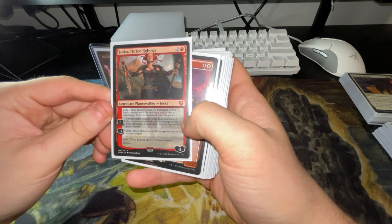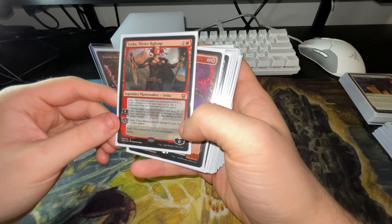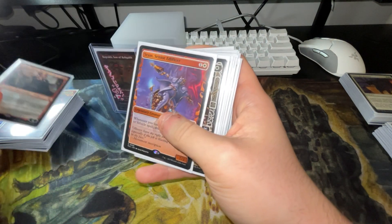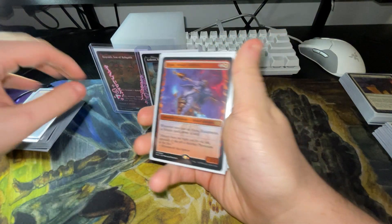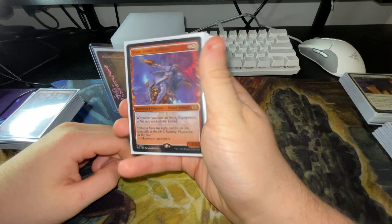We have Jeska here. You can choose a target and until the end of your next turn the creature deals combat damage, it does triple that instead. She gets counters for how many times you've cast your commander from the command zone. We have Saram — whenever you cast an aura, equipment, or vehicle, draw a card.